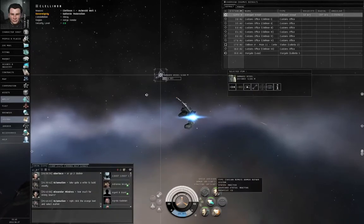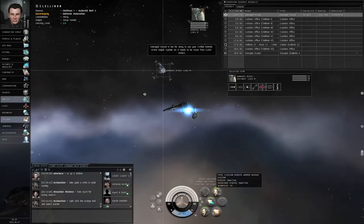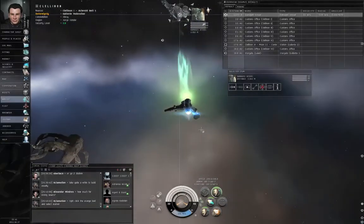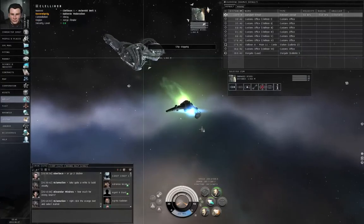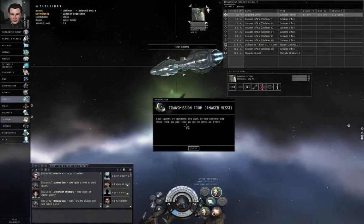Let's target lock the damaged vessel and use the civilian remote armor repair system. You need to be within 4,000 meters. If you have a functional weapon on board, this is very important — you must not shoot the target.